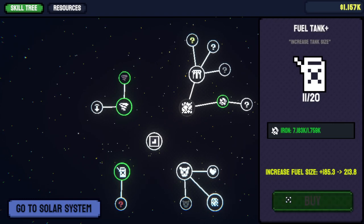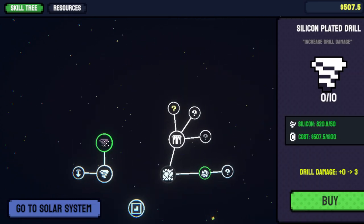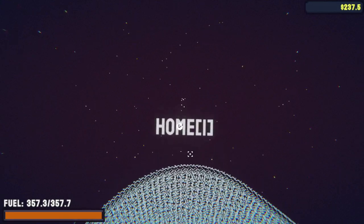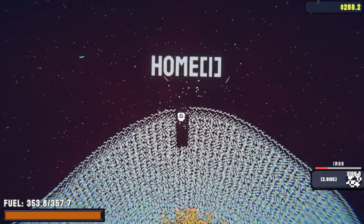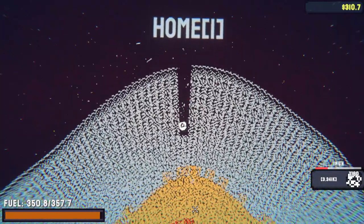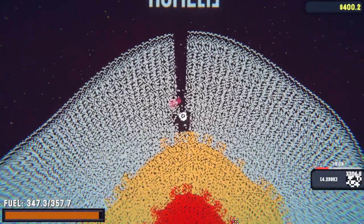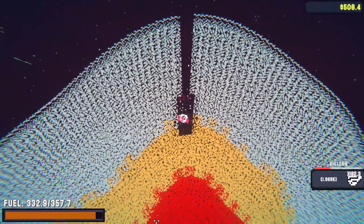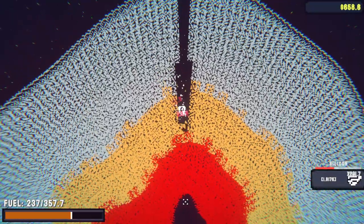We get more armor, more fuel, more drill damage, and it's literally just sit here, do this a couple of times, and get some more items. The goal is to get to the core. I don't know if I'm going to be able to get to the core in this video, but I'll try. It just takes some time — the first core you're probably looking at 30 minutes or so.